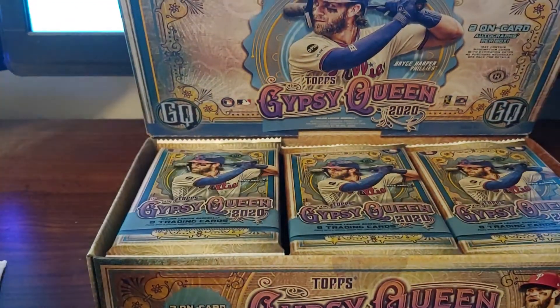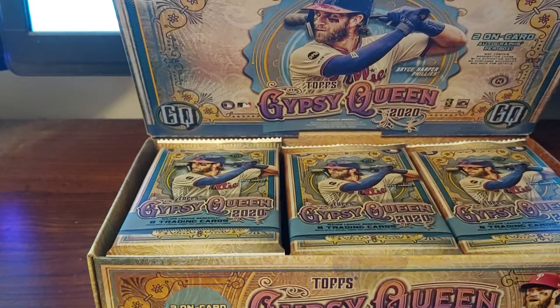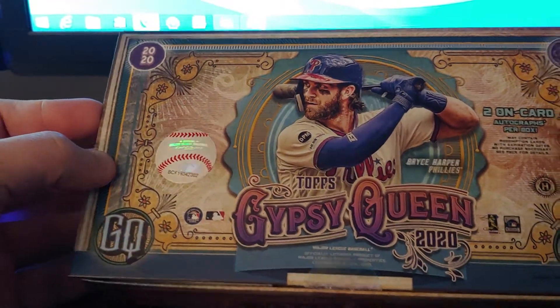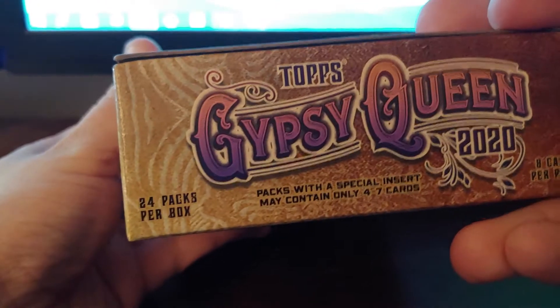I think it's Cole's first Yankee card. Alright, eight cards per pack and I think it's 24 packs, so we'll be here a bit. Let's stay on here — yeah, it is 24 packs per box.